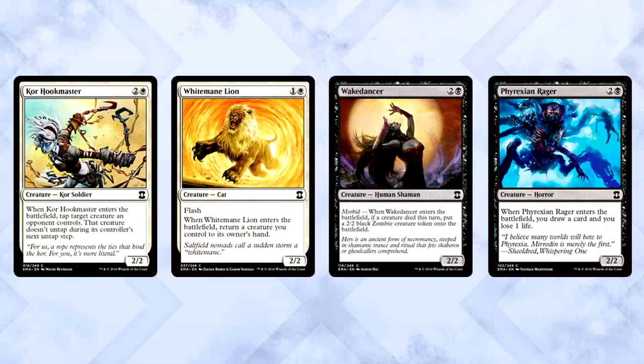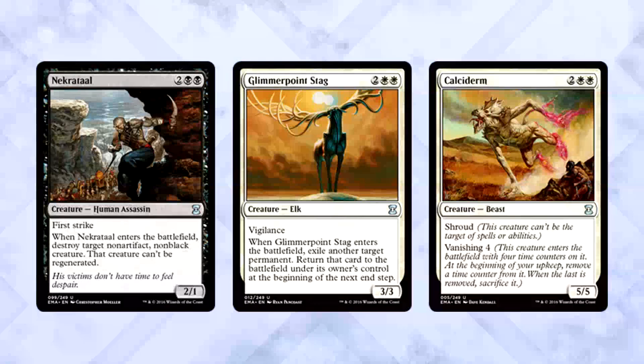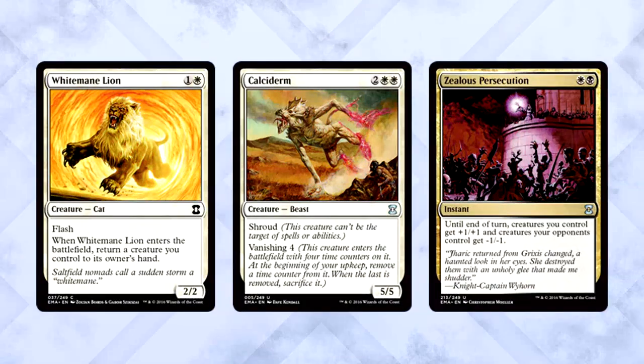Next up is White-Black Triggers — a bit trickier to build. You want creatures with triggers like Corehoofmaster, White Mane Lion, Wake Dancer, and Phyrexian Rager as your core blink-effect pieces. Make sure to pick up powerhouse cards like Necratog, Glimmerpoint Stag, and Chalcedony. Chalcedony works really well with White Mane Lion in particular because the Lion doesn't target, which helps keep Vanishing from killing your creature. This archetype is a bit loose, but basically White-Black good stuff. Zealous Persecution is your reward for playing the deck.